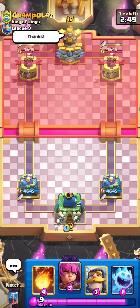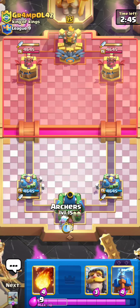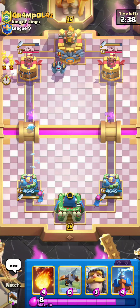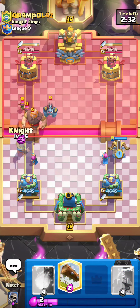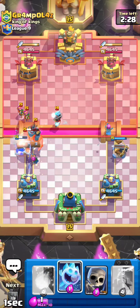Into our next one against Grampole4Z — I have no idea what that means, but Brazilian clan. I really hope to God this isn't Giant Graveyard, because there is a history there. And I think it's Giant — gonna Expo opposite and find out the hard way. And... okay. That's a terrible Ice Wizard play, to be honest. Although, Duchess is really weak against Giant and beatdown of all sorts.